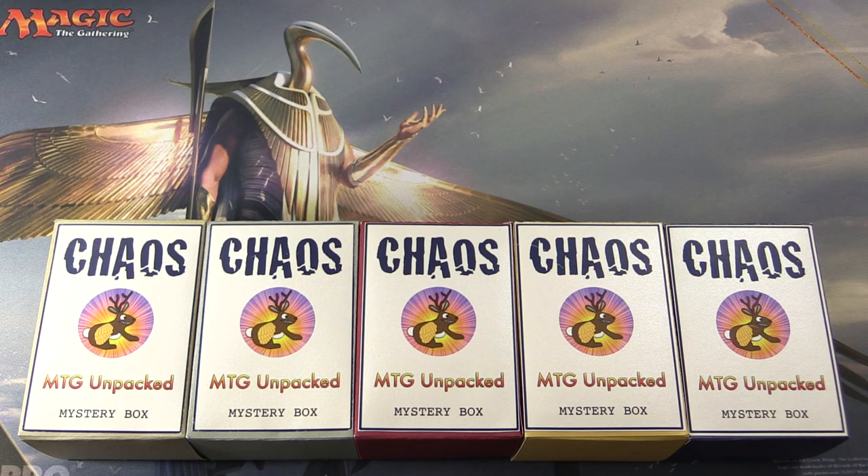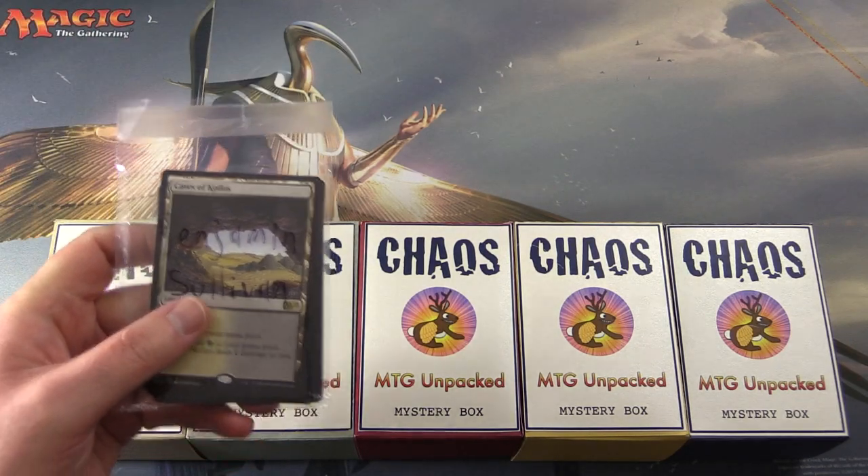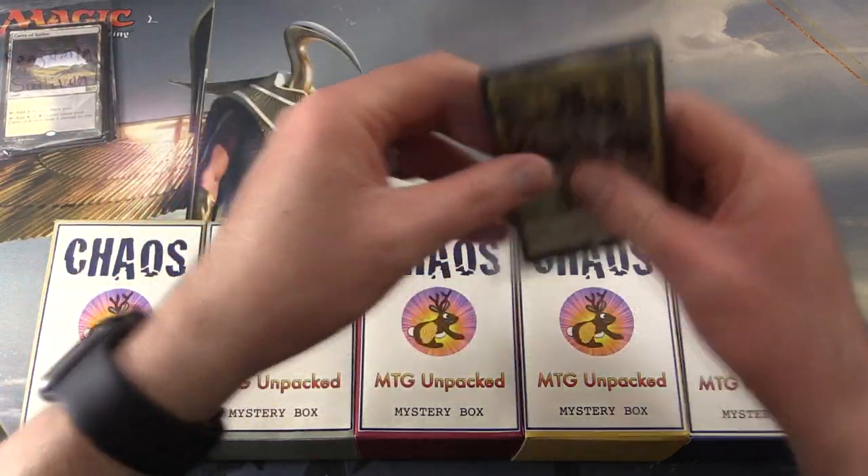Today on MTG Unpacked, it's time for a double dose of chaos. We're cracking open two chaos mystery boxes here for patrons, and these things are my vision of how a chaos mystery box should be. So let's introduce the patrons: we have Benjamin Sullivan and Jonathan Vogelsang.